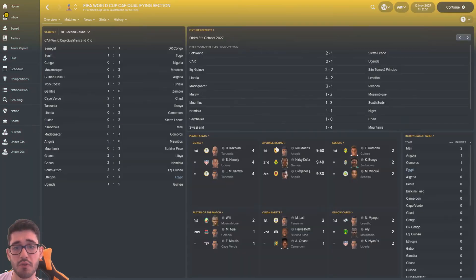Looking at other results: Congo only lost 1-0 to Nigeria, so that could go either way in the second leg. Algeria just about beat Guinea 2-1. Tunisia beat the Ivory Coast — very interesting result. Kenya lost to Tanzania. Cameroon pretty comfortable. Angola are enjoying themselves with a 5-0 win. Ghana only beat Libya 2-1. Those tight games at 1-0 and 2-1 could honestly go either way in the next leg — fingers crossed some of these teams mess up and we get an easier World Cup qualification group.